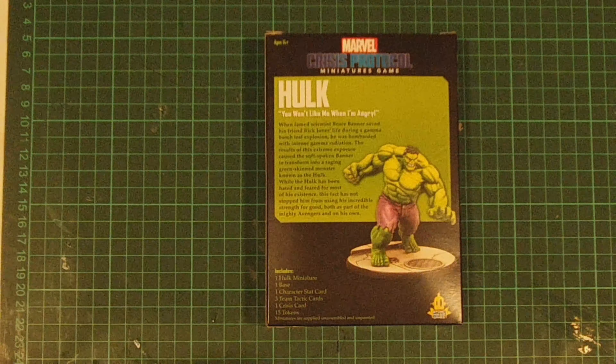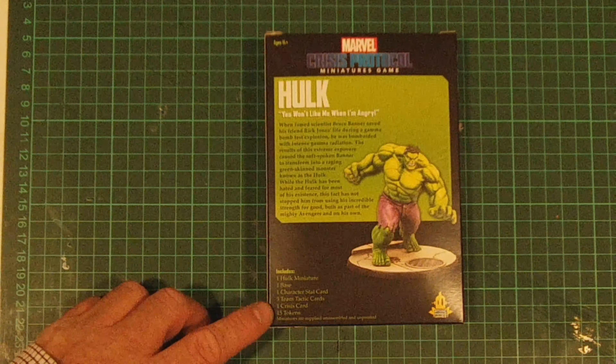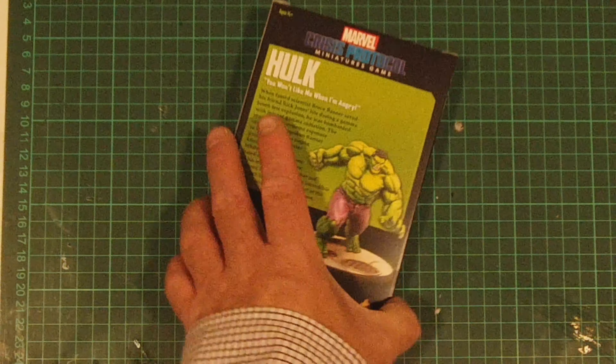Includes one Hulk miniature, one base, one character stack card, three team tactics cards, one crisis card, fifteen tokens. Miniature supplied unpainted and unassembled. Okay, enough waffle from me, let's crack into it.